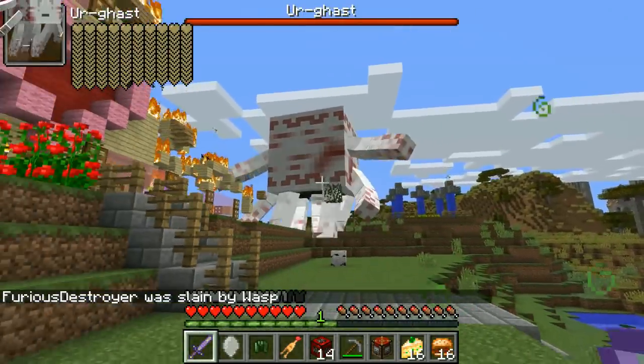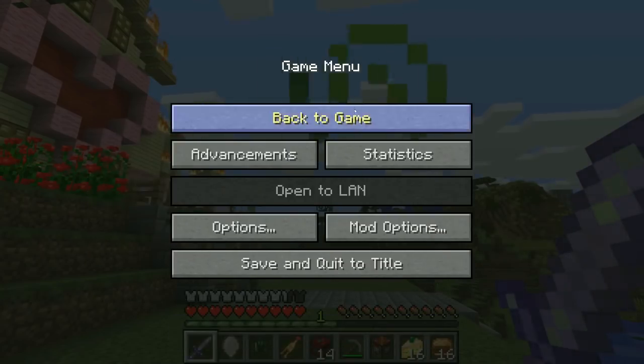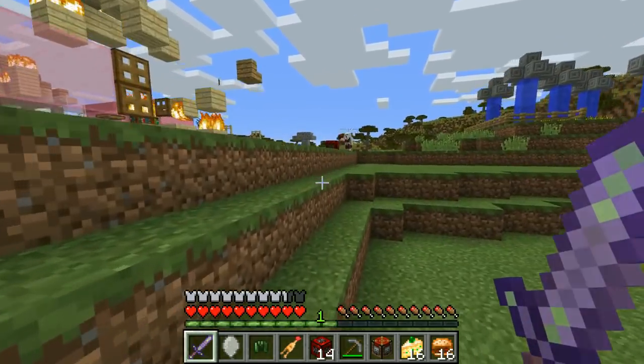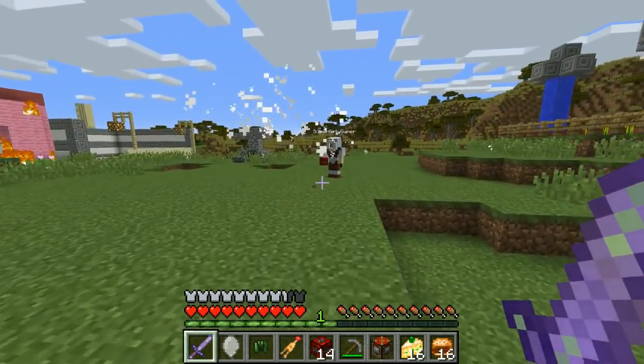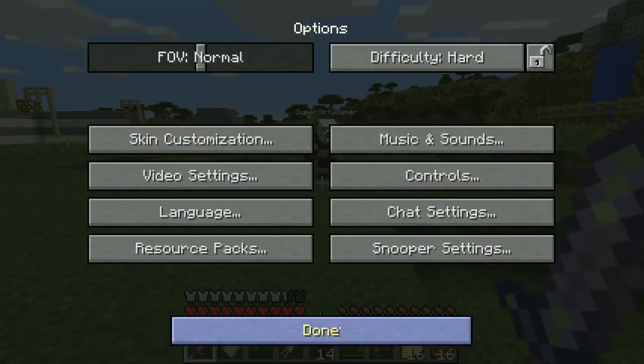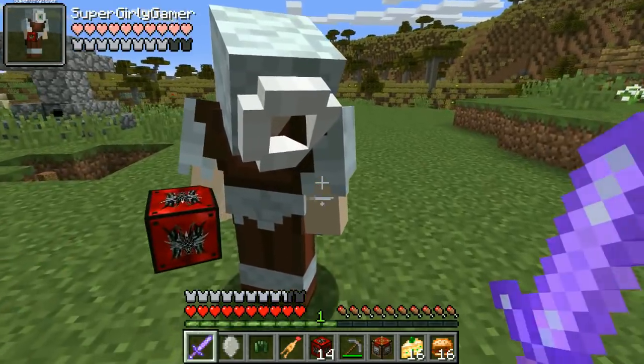Oh my god, the house looks horrible! I know! Please get rid of him! Alright, I did it! He's gone! There's so much fire! Look, in the newer versions of Twilight Forest, which we've never used before, you could actually wear the trophies as helmets! What just happened? I don't know! Oh, it's on Peaceful! Oops! I feel like something evil spawned in but then it was on Peaceful so it disappeared!